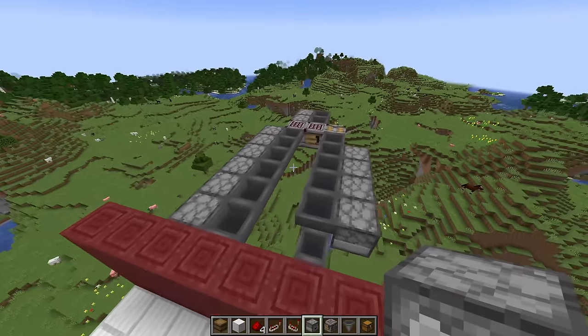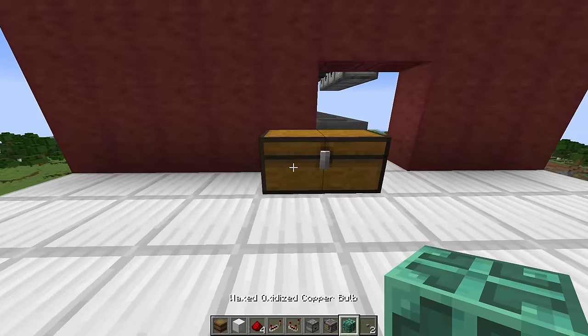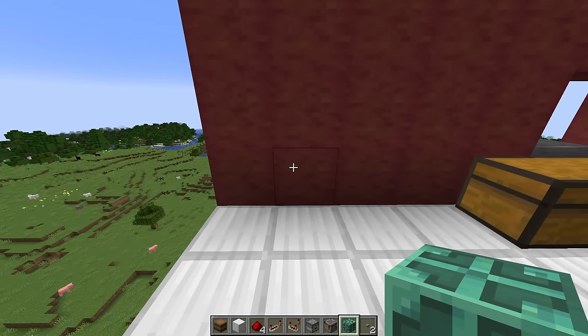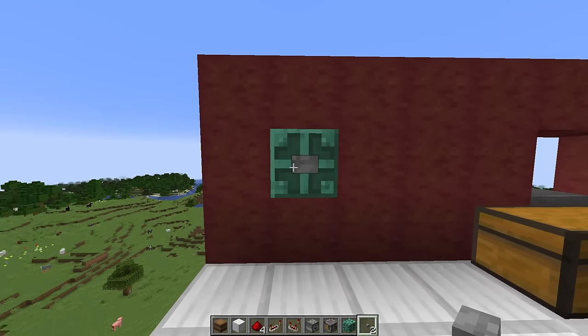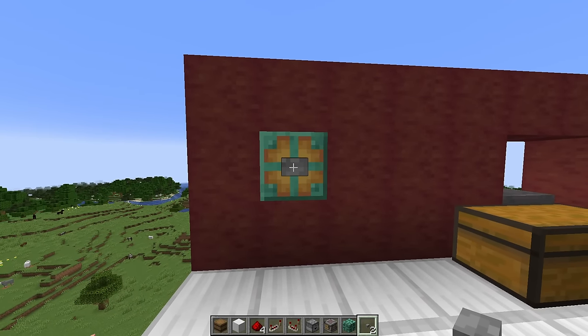Now we need to start to put down some redstone to actually activate it. To do that, we're going to grab some copper bulbs and a button, and we're going to come to our firework chest. From this, we're going to go left three blocks — one, two, three — and then up two from our floor. Break that block. Place down a copper bulb and a button. You can also use a lever on this block, but I like the copper bulb because it lights up, showing you that fireworks are being crafted.